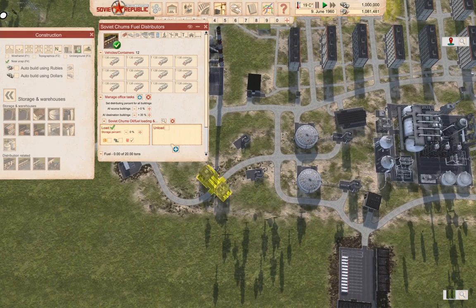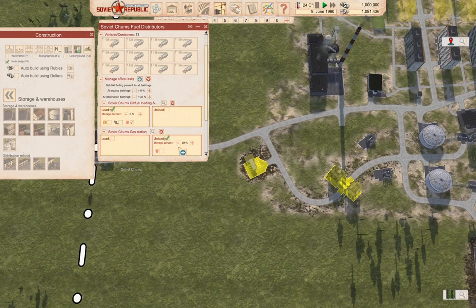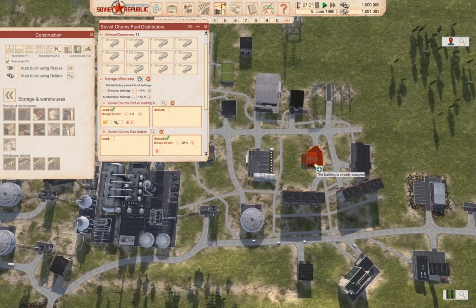Okay, and we'll go here — unload, storage percent. So we have that. We have another gas station here too.